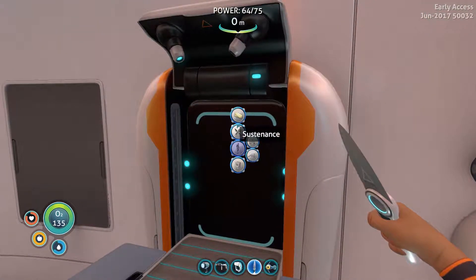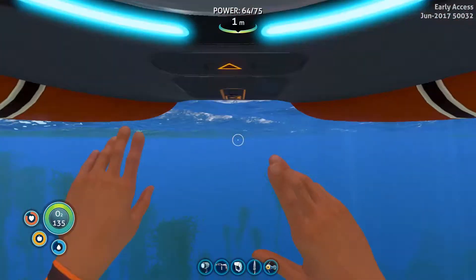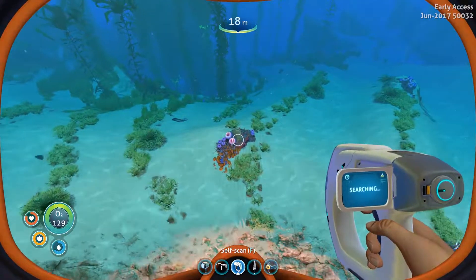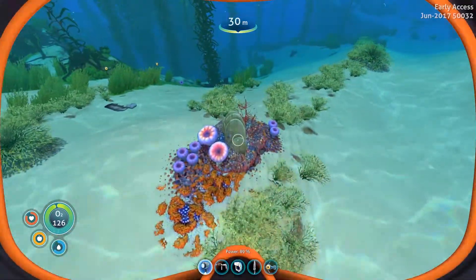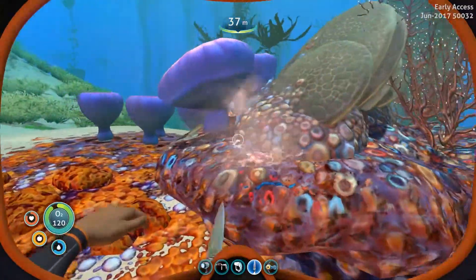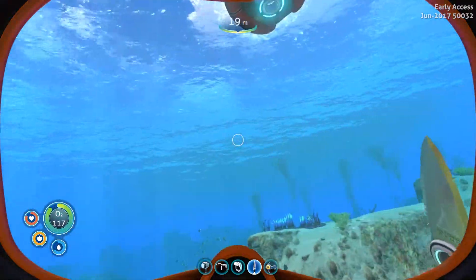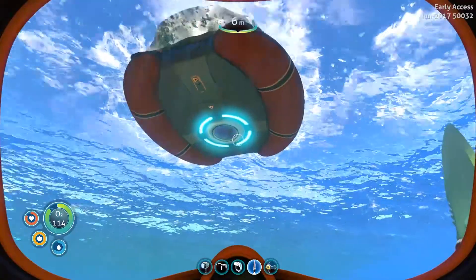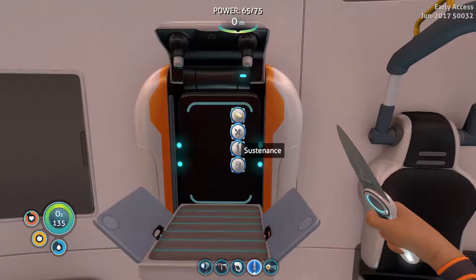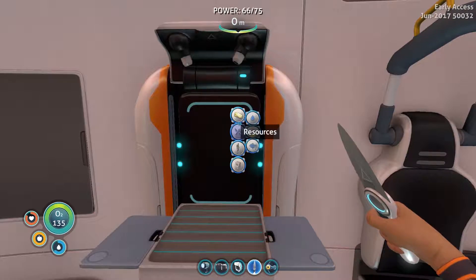What do we need for water? We need bleach, don't we? Common coral sample. I think we need to get the mining tool. For that we need a diamond and a battery. Oh my god, a diamond - that's going to be tough to find.